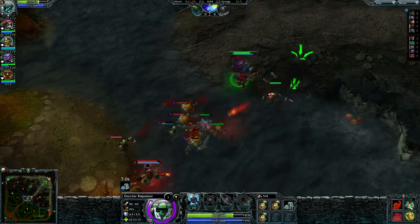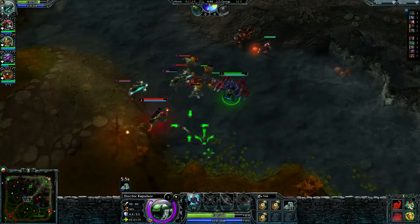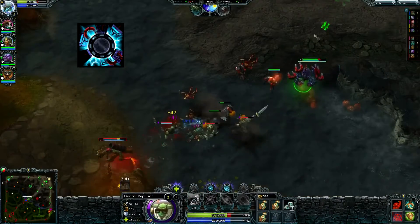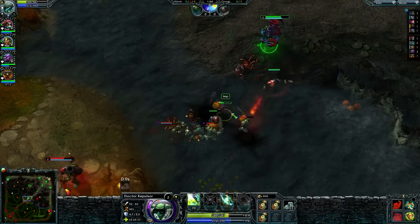Dr. Repulsor's first skill is Magnetic Contraption, a gadget that gives 800 clear vision and will explode doing melee range AoE damage if any enemy unit touches it.